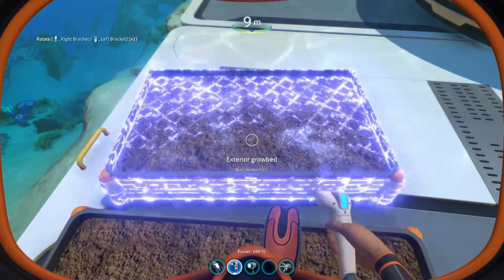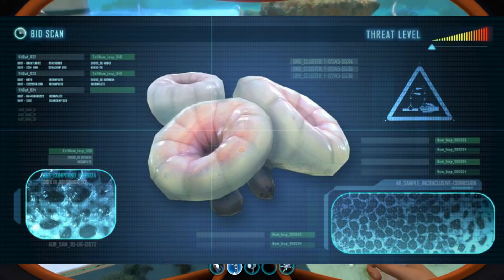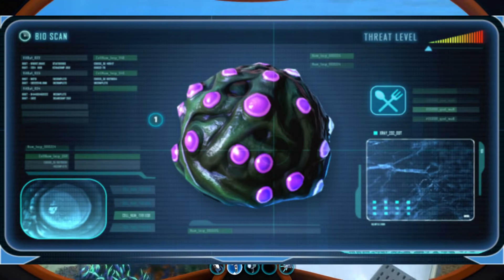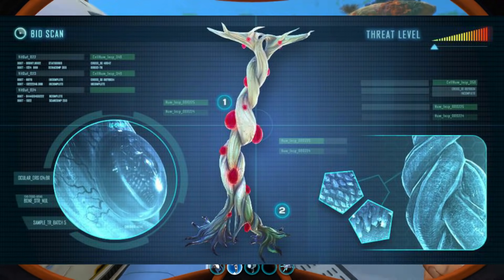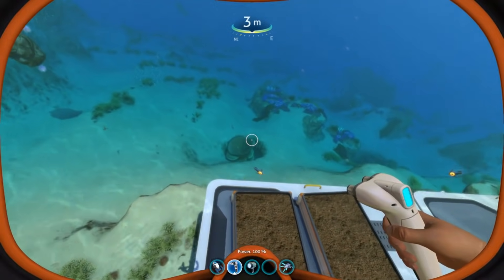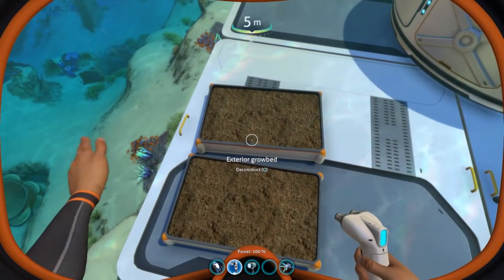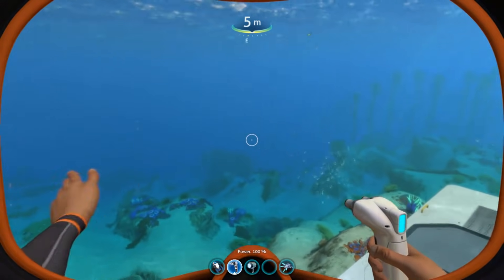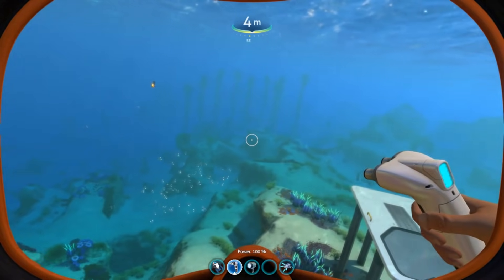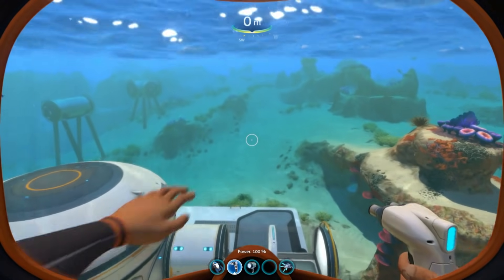You can grow things like kelp, or endgame plants like deep shrooms, gel sacks, and blood kelp — so you don't have to go out to the blood kelp zone to get them. You'll have it growing in your grow beds right outside. You don't always have to go out to get creep vine either; you have it growing right here. Makes things a lot easier.